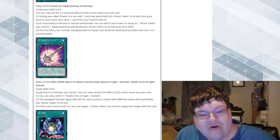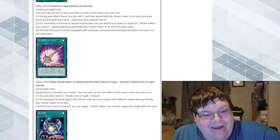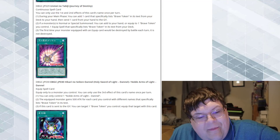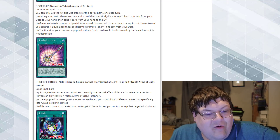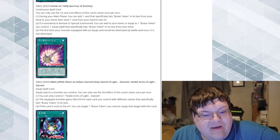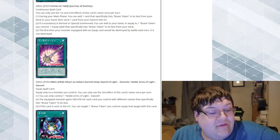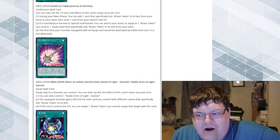Our equip spell card: Noble Arms of Light. You can only use the effect of this card's name once per turn, and you can only control one Noble Arms of Light at a time. The equipped monster gains 500 ATK for each card you control with different names that specifically list Brave Token in its text. If this card is sent to the graveyard, you can target one Brave Token you control and equip this card to that card. It's got Noble Arms in the name, so we're automatically off to the races.